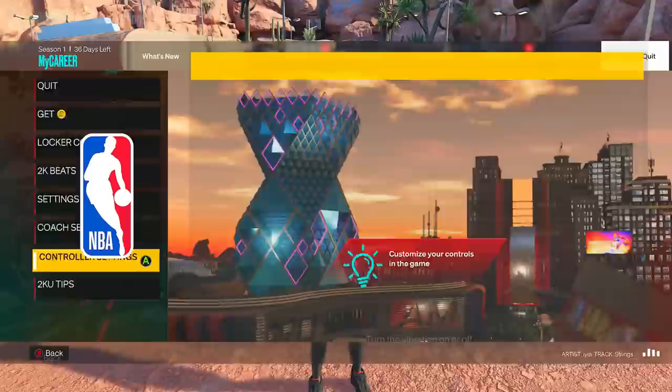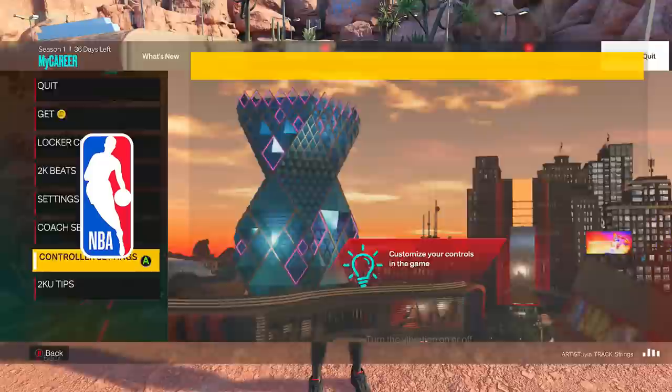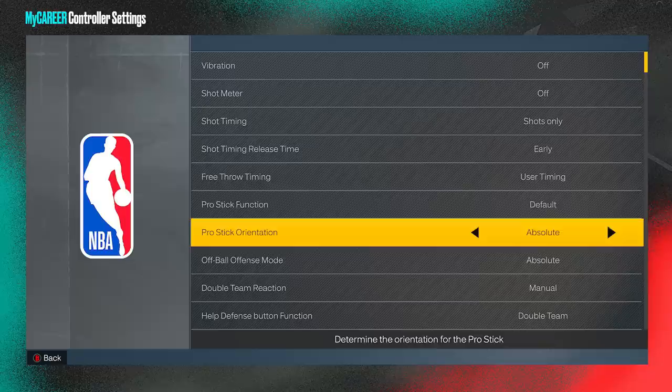The first thing I would do is hit start, go all the way over to your options, go down to controller settings, and make sure that you're on Pro Stick Default or Absolute. If you already use something else and are used to that, go ahead, but this is what I use every single year — Absolute and Default.